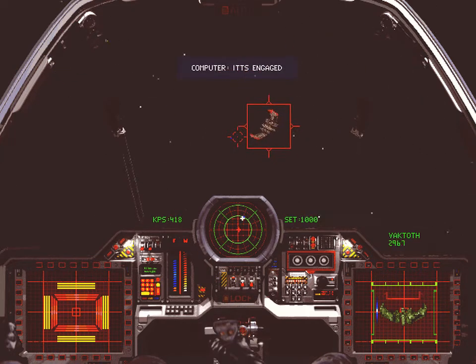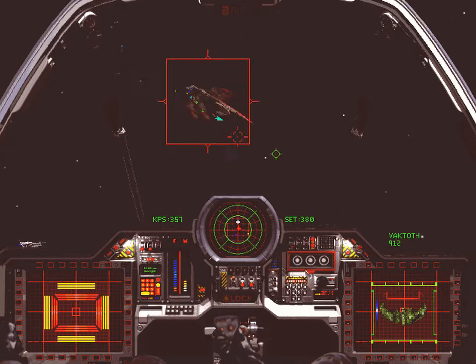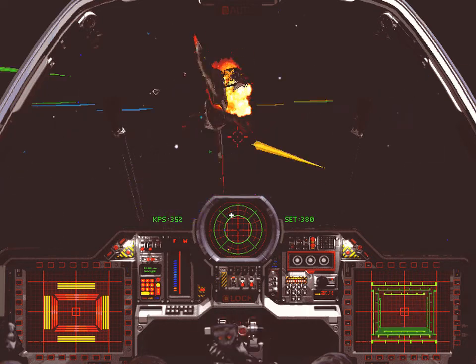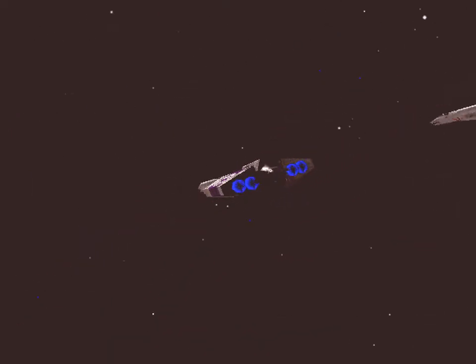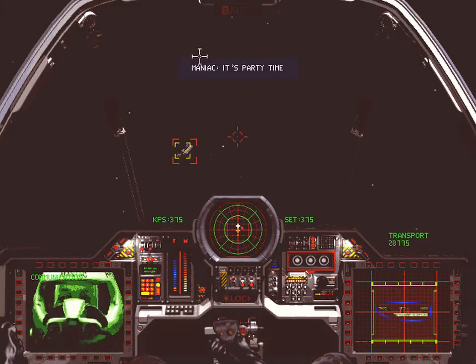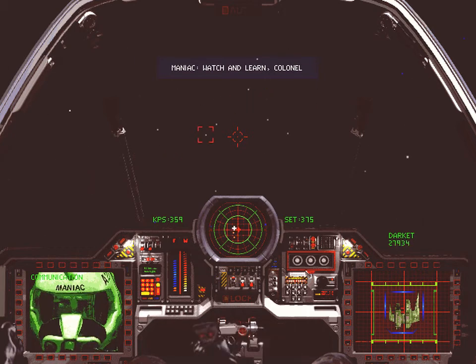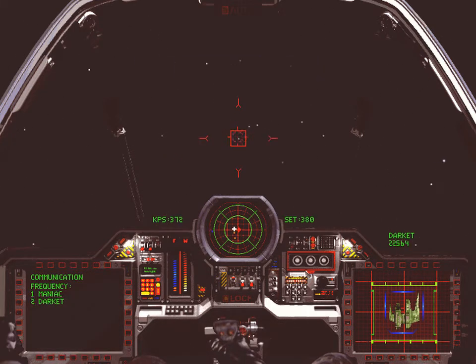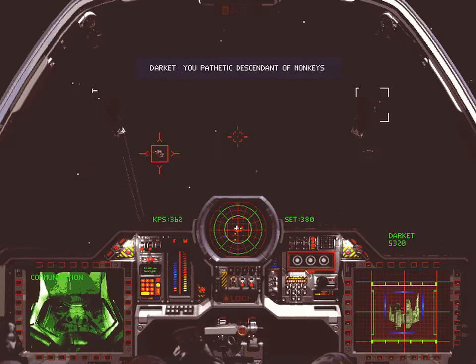Not particularly difficult, but requires a bit of an odd strategy some of the time — I'll talk about it more when we meet them at the next nav point. If we'd killed the fighters before the capital ships here, they'd have launched another wave, but that's never going to happen because Maniac takes out the destroyer straight away. I was going to call this the breather nav, but actually I don't think any of them are particularly harder than each other. This one doesn't have any replacement waves, which is why I think it's a bit easier. Anyway, the enemies here are Darkets — something the Thunderbolt is very good at dealing with.